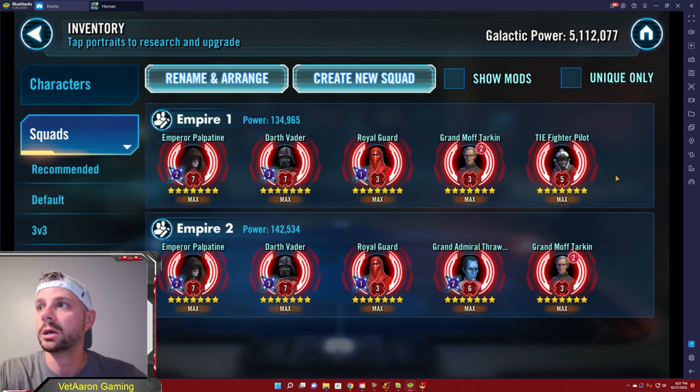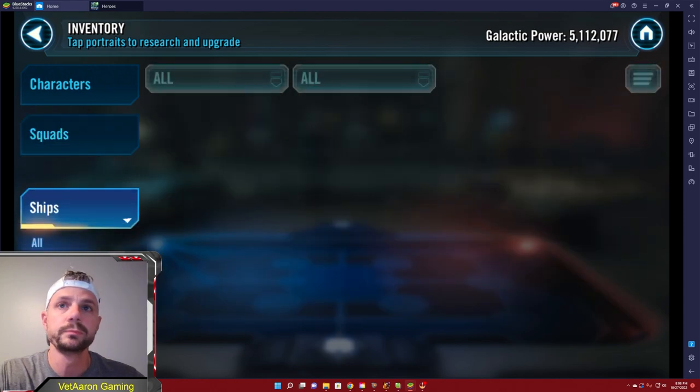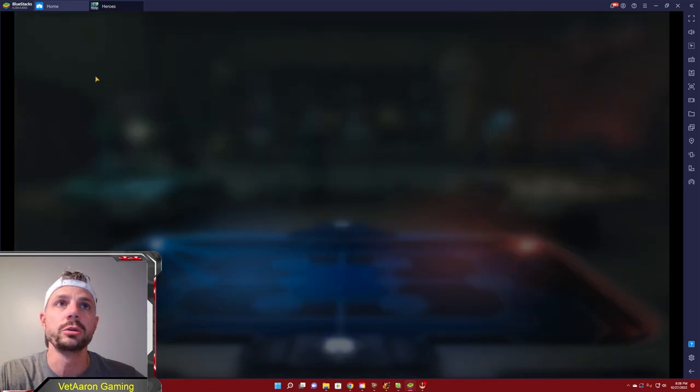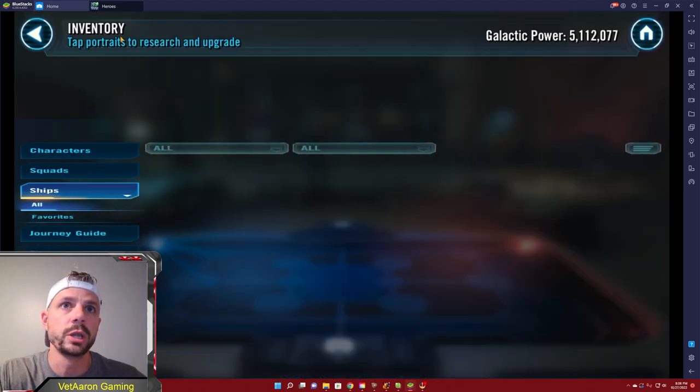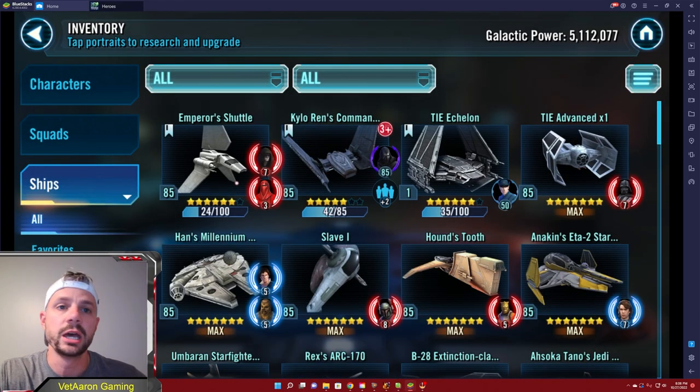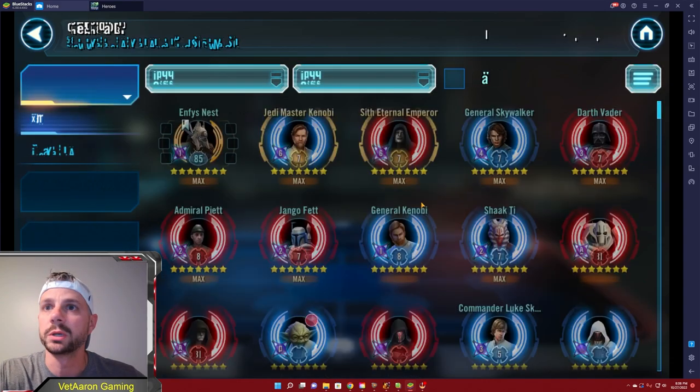The other thing to remember is that really everybody on the entire screen is a pilot for a ship. Grand Admiral Thrawn is a capital ship you're not going to use until significantly later, but technically he is a pilot. That's why we want to farm this top crew — Emperor Palpatine and Royal Guard are part of the Emperor's Shuttle, which is a wonderful Empire support ship.